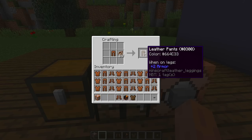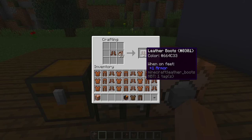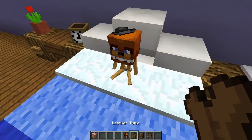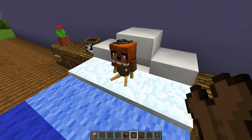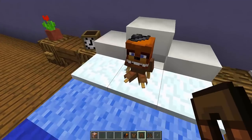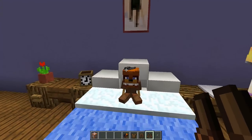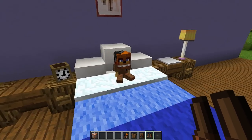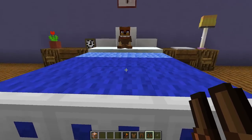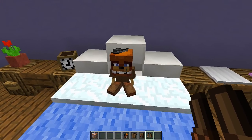I'm going to do the same with the pants to make brown leather pants, and the same with the leather boots to make brown leather boots. Then I'll go back over to my armor stand, right-click on it with my chest plate, my boots, and my leggings. And as you can see, you get a really cute looking plushie that you can put anywhere in your house — I've got one on the bed right here and it looks like a little teddy bear, and I think it looks really good.